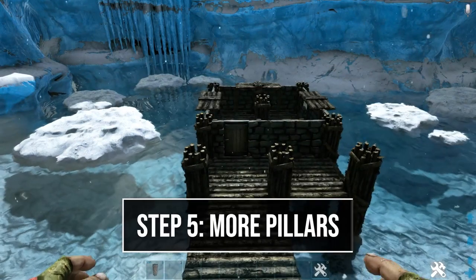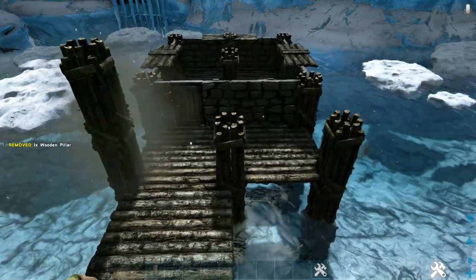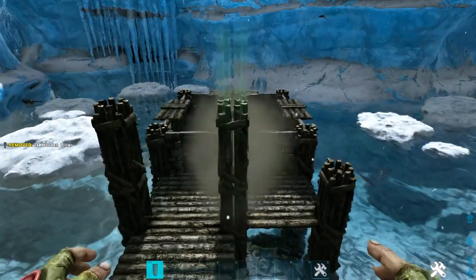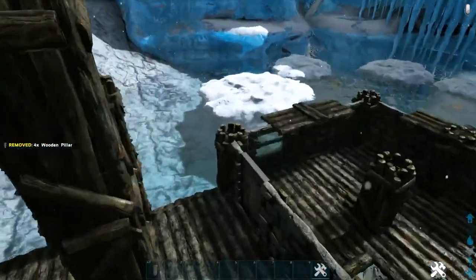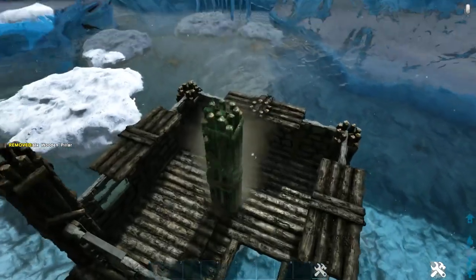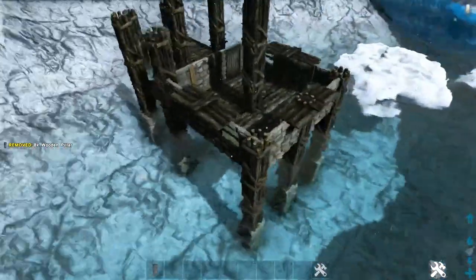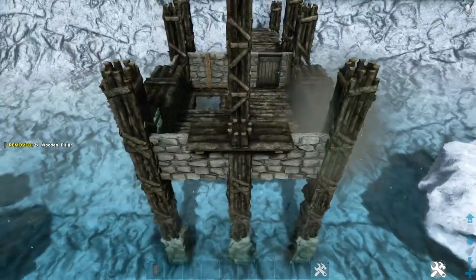Next, add additional pillars for the second level. On the front, place one pillar on top of this one, two down the middle, and one more in the next line. Add one more on each side pillar, two more on the middle one. On the back side, add one more on each corner and two more in the middle.